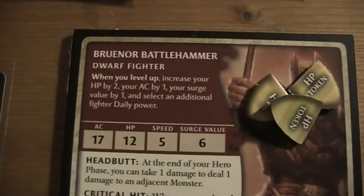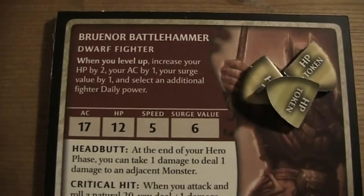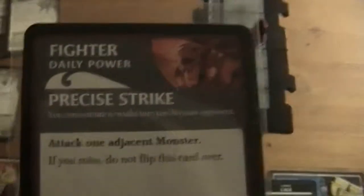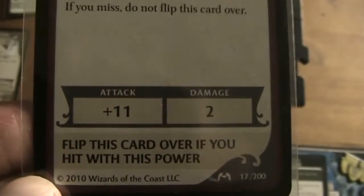When you level up, you increase your hit points by two, your armor class by one, your search value by one, and select an additional fighter daily power. I like choosing my powers randomly, so I ended up with Precise Strike. If you miss, do not flip this card over — plus 11 damage too. That will be helpful, I guess.